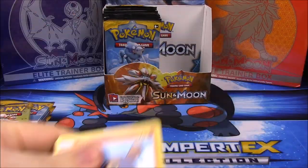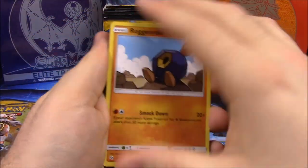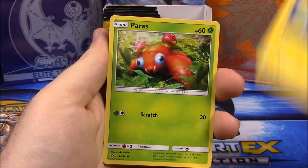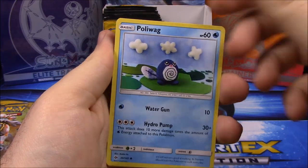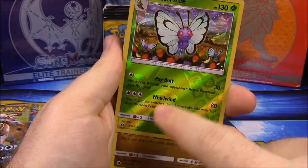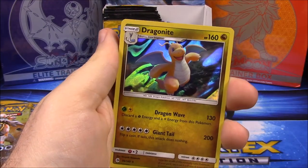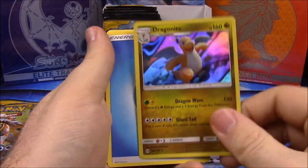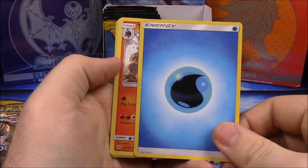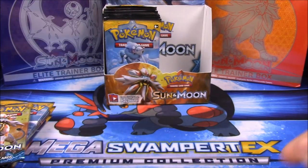I don't like this current setup because it's not easy to get stuff all opened. We have Passimian, Alolan Ratatta, Pichu, Paras, Poliwag — there's another one — a Butterfree. You can see the Leaf Energy symbol and then the little ones in the background. Ooh, a Dragonite — that's awesome and it's foil too, so that's really cool. Now we have all three of those. Also Water Energy, Torracat, Energy Switch trainer, and Trumbeak.